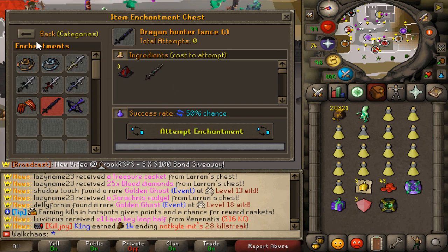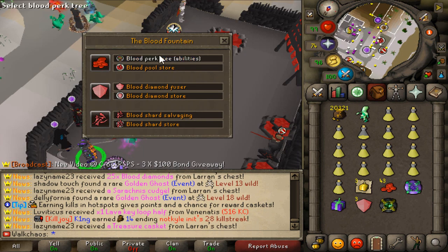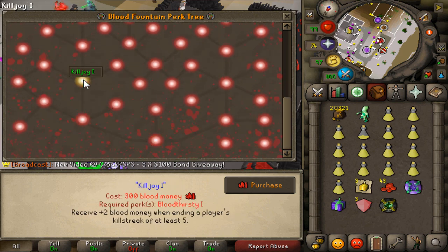Dragon Hunter Lance Eye is a super nice item. There's also trinkets, pad accessories, cosmetics, and so much more. One thing I'm a huge fan of is the Blood Fountain, where you'll be able to spend blood money to get yourself a couple of different abilities enabled. There's a bunch of different perks for your account that you guys can unlock.